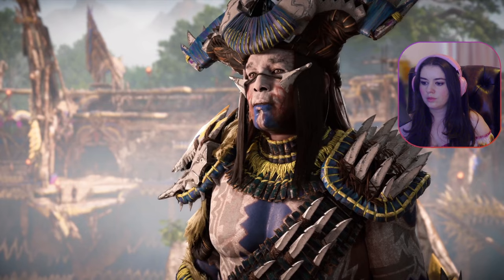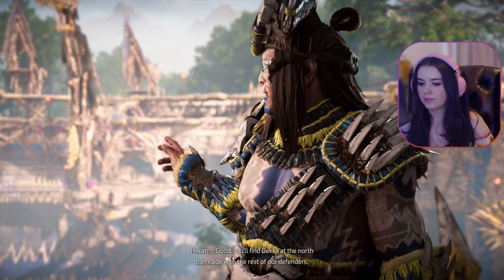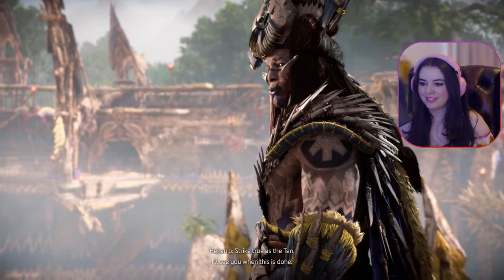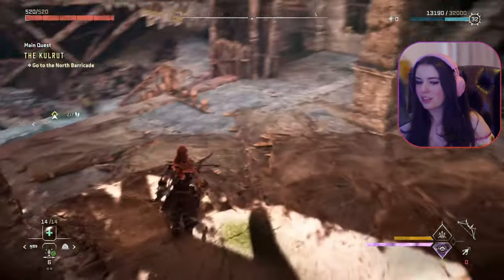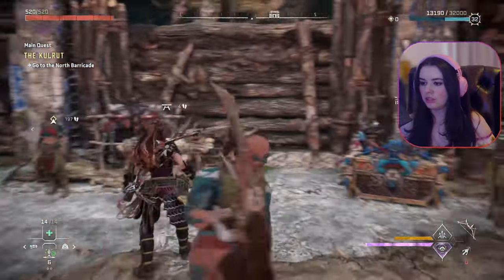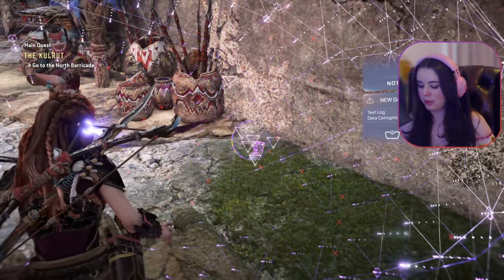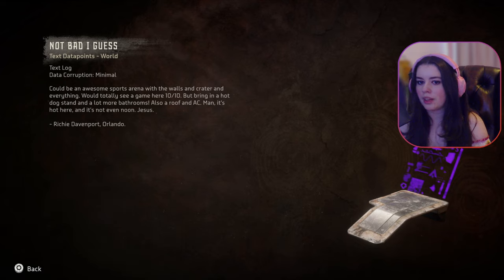I know where I'll be. What about you two? I will be here with the chief where I belong. Should the fight reach us, we will take the blood owed for our fallen. The defenses will hold. Okay, let's get this over with — I'm ready. You'll find Dekka at the north barricade. Strike true as the Ten. I'll see you when this is done. I like them both a lot. Everyone's yelling at me. There was so much happening — I walked right into it and didn't expect it. Not bad — could be an awesome sports arena with the walls and crater and everything. We'd totally see a game here. Bring in a hot dog stand, more bathrooms, also a roof — man it's hot in here.